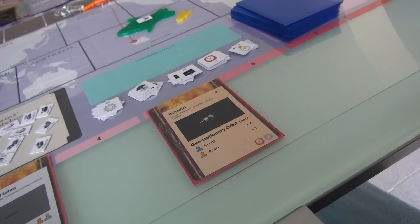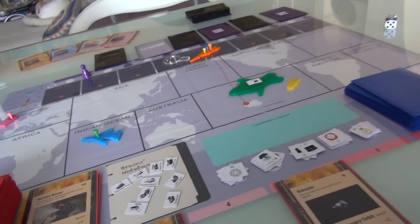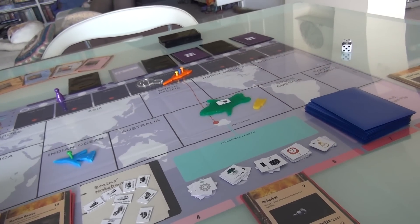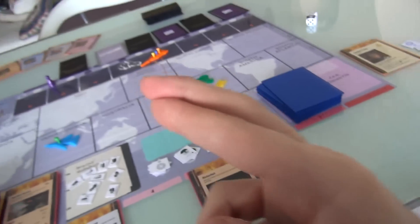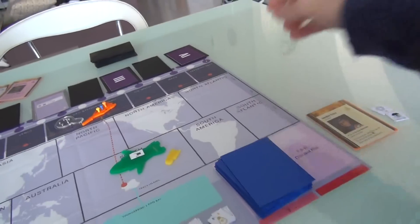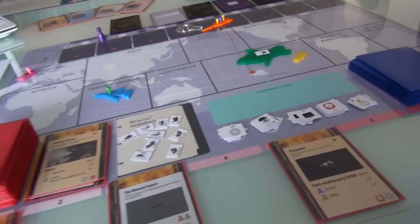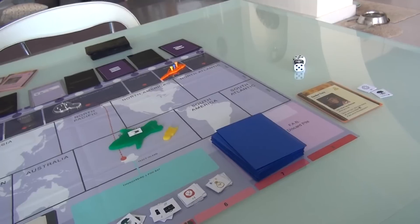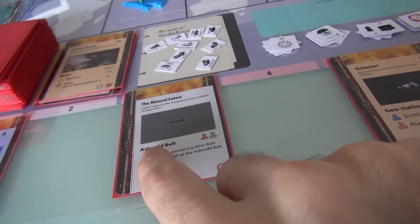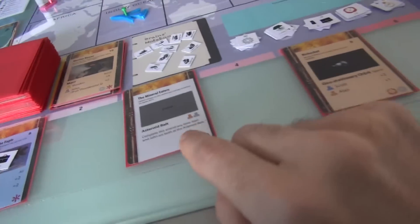We really have to take care of this Ricochet thing. Her second action: she's going to move — up to 3 spaces but only moving 2 — stopping here in geostationary orbit. Her third action: she's going to attempt to solve the Ricochet problem. She gets plus 2 because Scott is in geostationary orbit, and plus 1 because Alan is in geostationary orbit. So she's got plus 3 and needs to get a 7.